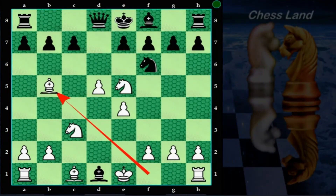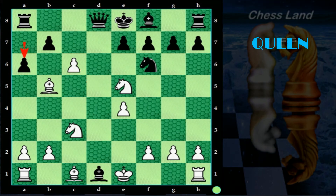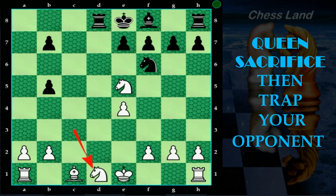Another variation: if black plays pawn to c6 to block the check, capture the pawn with your pawn. Black pawn a7 to a6, threatening the bishop. White turn — c6 pawn to c7, threatening the queen and also check by bishop. Black pawn captures your bishop to avoid the check threat. The pawn on c7 captures the black queen and also gets promotion. Black rook takes your piece. Simply knight takes the bishop on d1. Again the same situation — white has the advantage in this game.